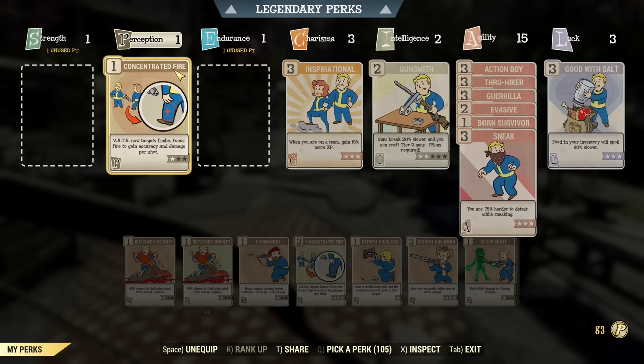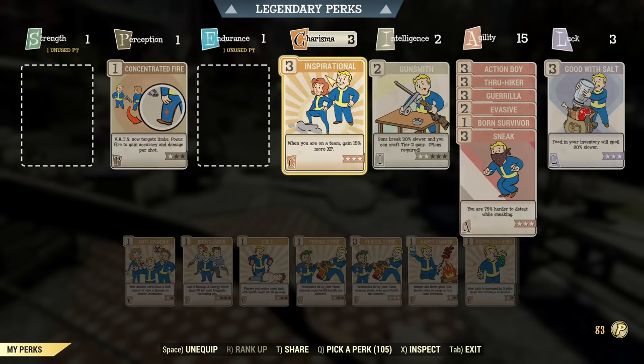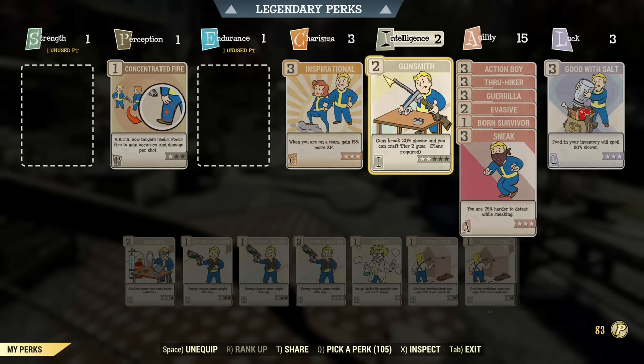Under Perception, you only need Concentrated Fire — if you get lucky you'll get it for free from a perk card pack. Under Charisma, you really want Inspirational to gain experience a bit faster, and you always want to join a casual team. Whatever you are doing, you don't need to physically be with your team, but you want to be in one. Under Intelligence, Gunsmith at rank 2 is enough early on for essential weapon modifications.